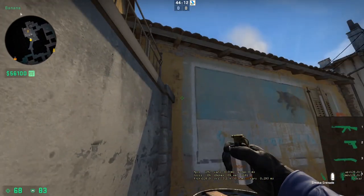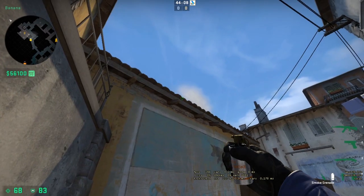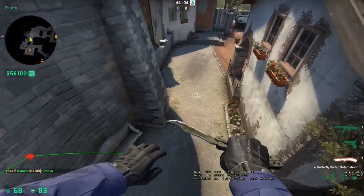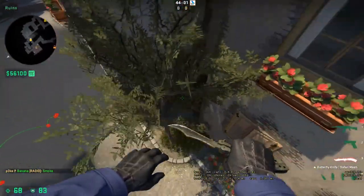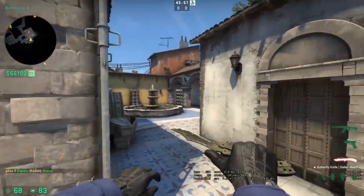Come up into the barrels in the corner here, find this little line, and then go to the corner next to it and throw. That's going to smoke off Deep CT, and you can use this if you want to run some sort of strat where you wrap into construction and crunch the guys on B-Site.